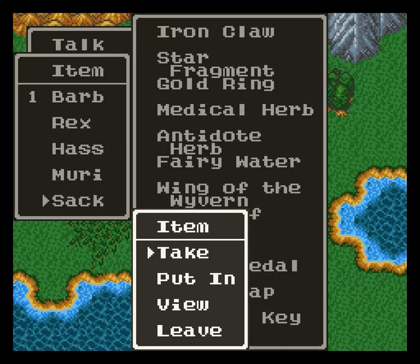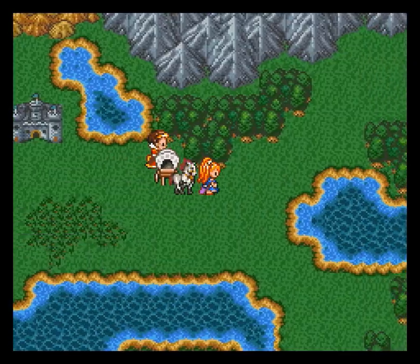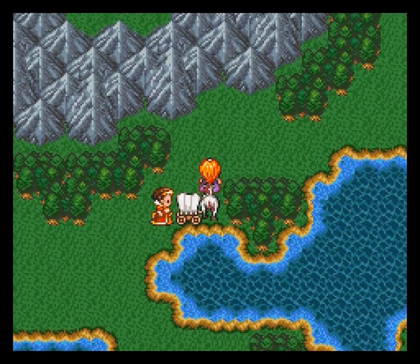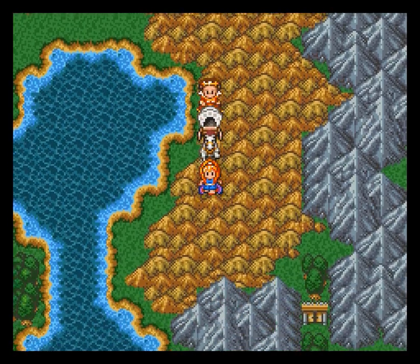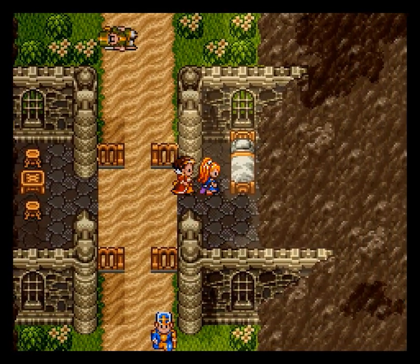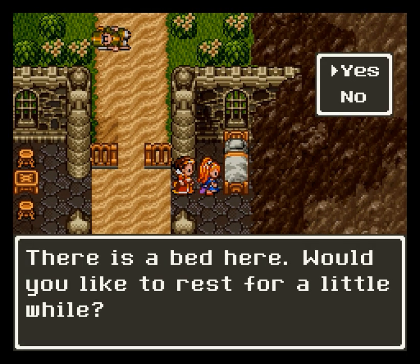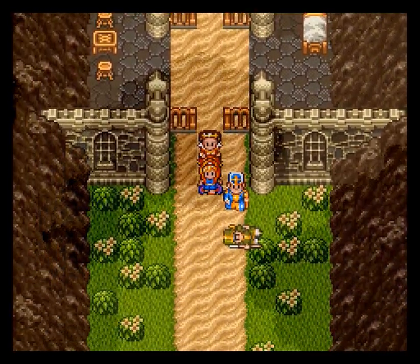First of all, be sure to fill Ashlyn up — Barbara — with as many herbs as you can. Make sure all the others are filled up with herbs as well. I only have three herbs on Carver or Hassan right now, but I think that was a mistake. You'll see why in this upcoming boss fight. And also you can rest up for free there.